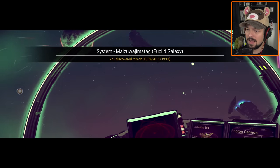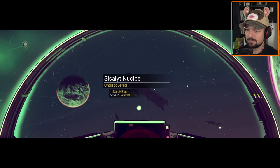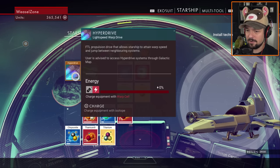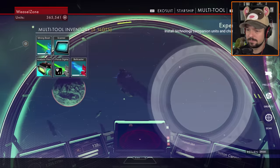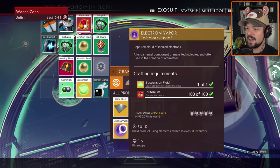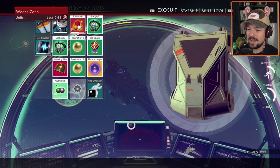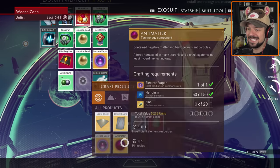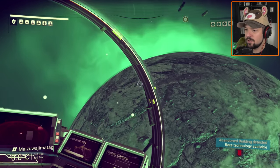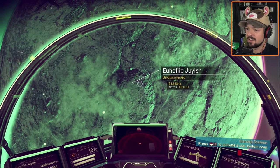You guys teleported in at the same time - kind of awkward, isn't it? The hyperdrive is empty and I do not have a warp cell anymore. Pretty sure I can make one real quick. I can make an electron vapor. For a warp cell I would need antimatter first. I need zinc. I wonder if I can just trade that at the next station. Screw it - we'll go down to the planet and get some zinc.